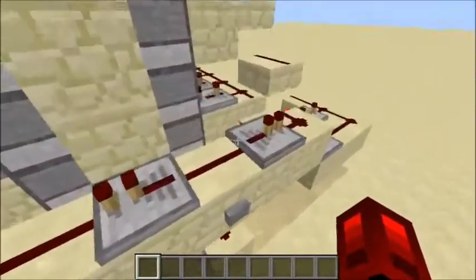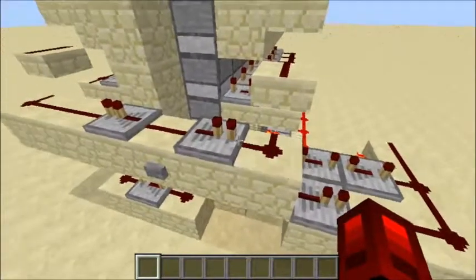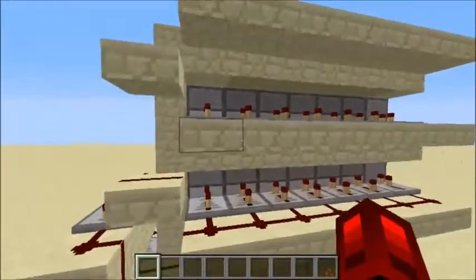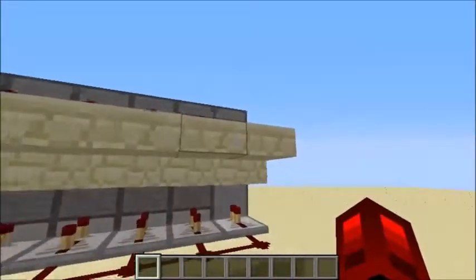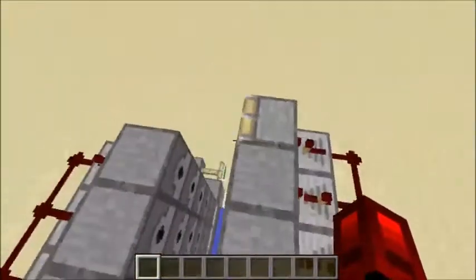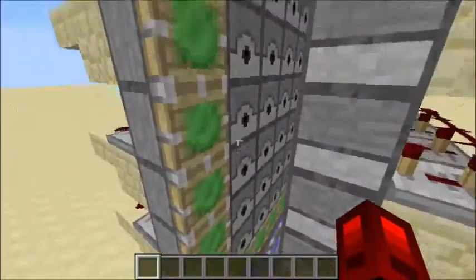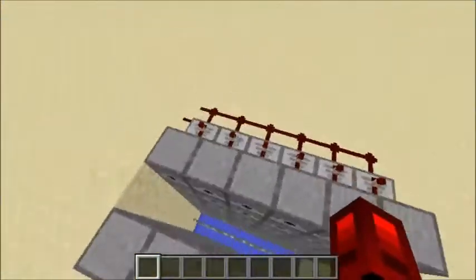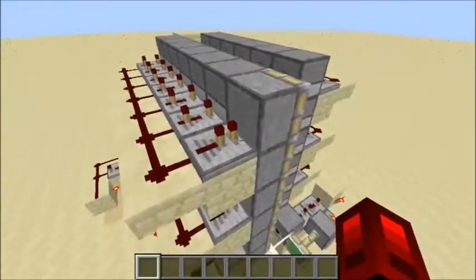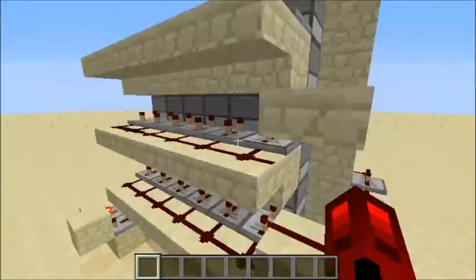But it also goes into this repair, and over here, and over here. This just dispenses all the TNT. But first, it goes and extends these pistons so none of it falls over and blows up the cannon.